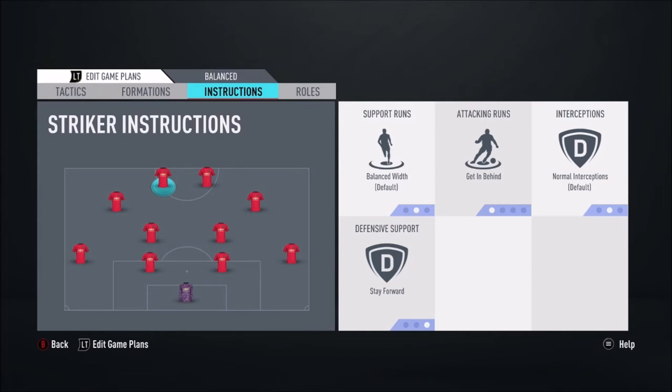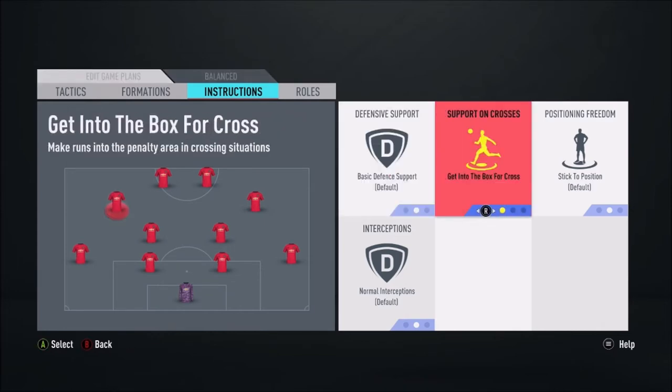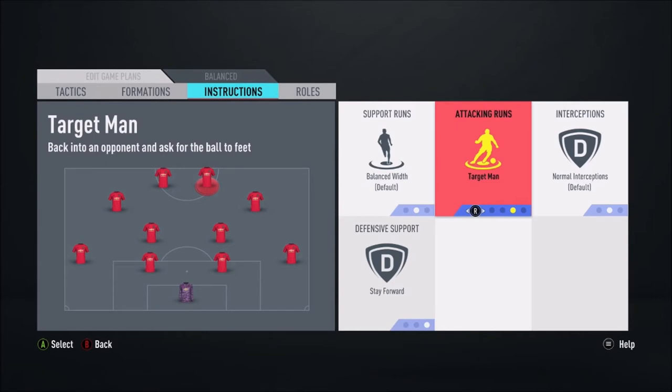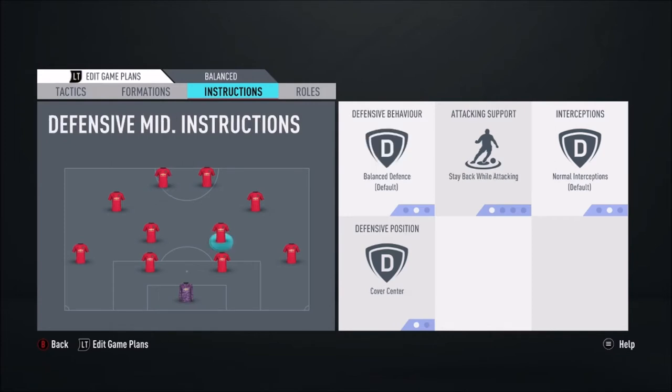Both strikers on 'getting behind, stay forward' — you don't want them filtering back, you want them breaking that opposition back line. It depends on your strikers — you could change attacking runs to target man if you have someone like a Poulisson. But I usually have quick, agile strikers, which I find very effective. For the two CDMs, I'd have both on balanced defense and stay back while attacking, cover center with normal interceptions. You don't want them pushing out to the wide areas because your CAMs will filter back to support there. Stay back while attacking means they won't be making forward runs or breaking the defense line.